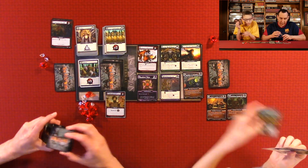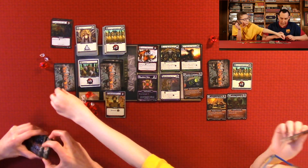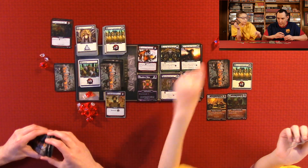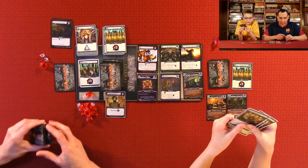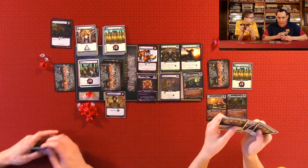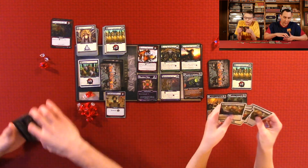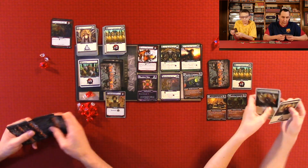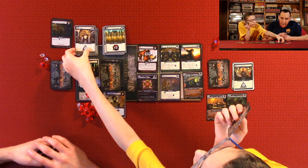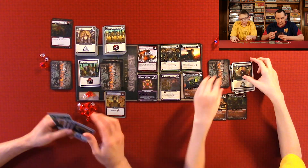I'm going to use the Heavy Infantry to destroy that one. Almost out of the white victory point tokens. Yeah, those are very limited in this game — I feel like we had more last time. I'm spending three Apprentices to get a Mystic. And that's the end of my turn.